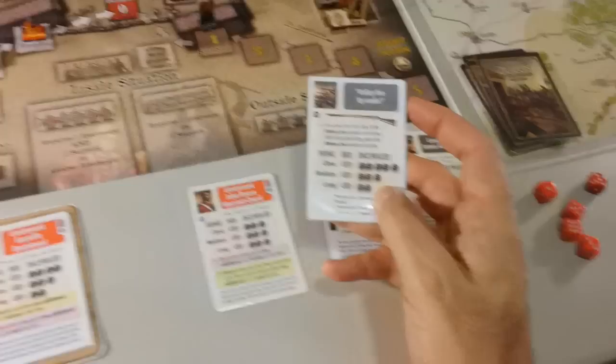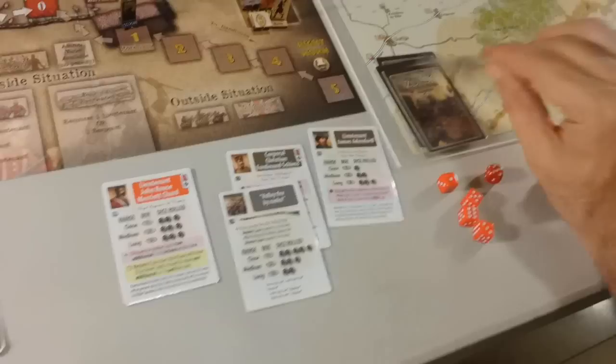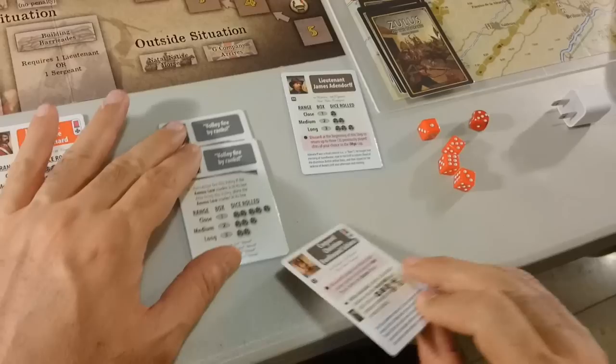Now we go to the next turn. We draw an Impi chit and now the loins move, but the loins are out of the game so that doesn't happen. We can't fire — we have to put out that fire first if we want to fire these guys. So we have no actions. We pick a card — it's another volley card. The hero phase — we can move this one too. We've got four heroes there.